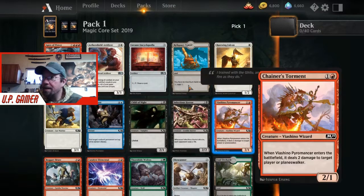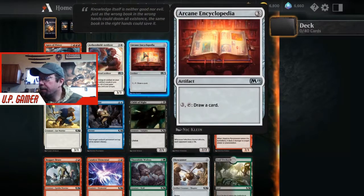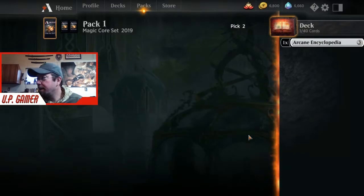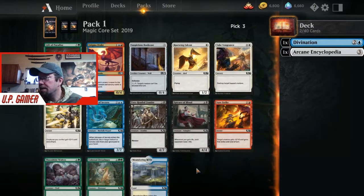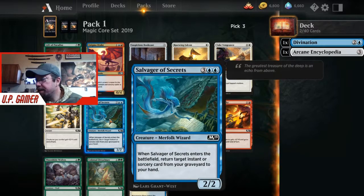Apex of Power is an awesome card, and so is Arcane Encyclopedia - this is basically one draw every turn. The whole thing you're looking for with this setup is draw, so I'm going to take the Arcane Encyclopedia. Divination is huge - draw two, perfect. Salvager of Secrets: when it enters the battlefield, return target instant or sorcery card from your graveyard to your hand. That's perfect in conjunction with Divination.